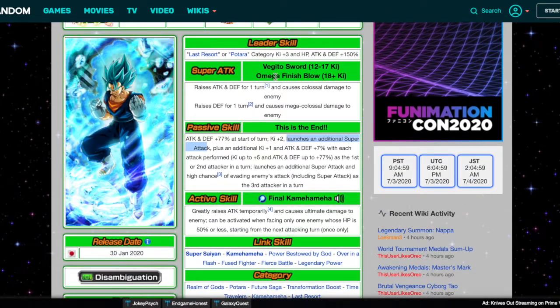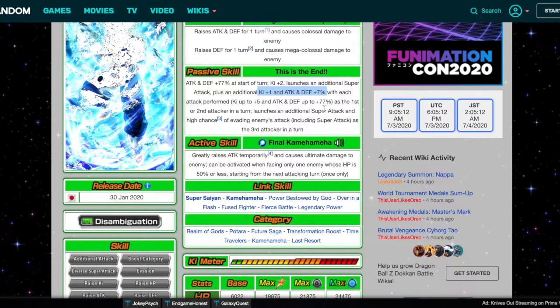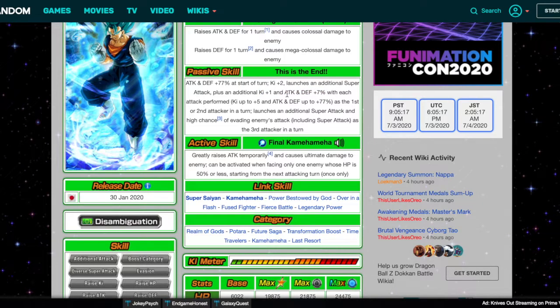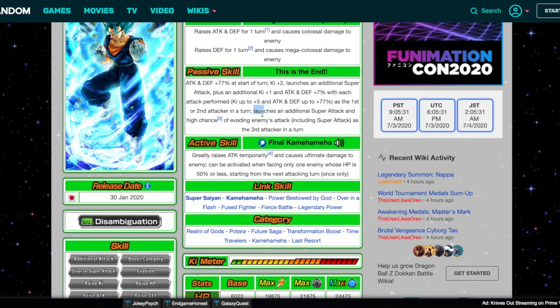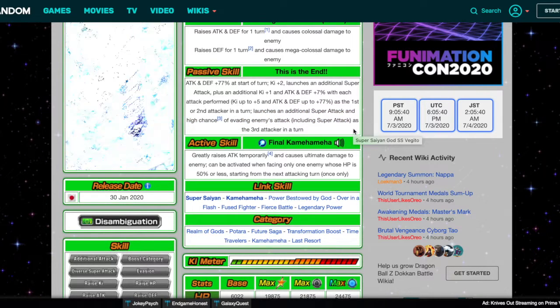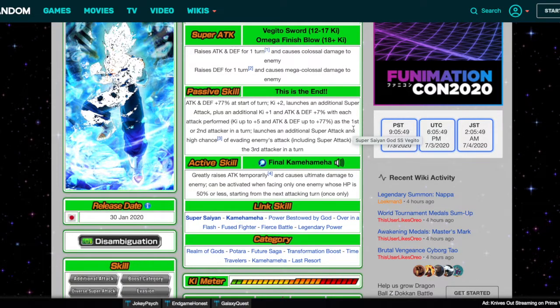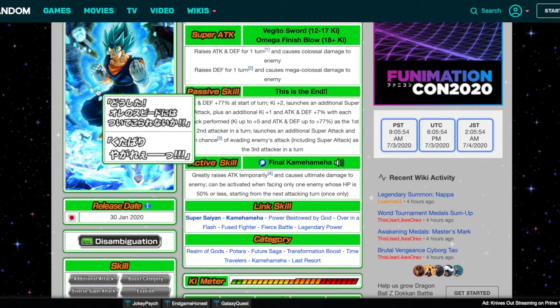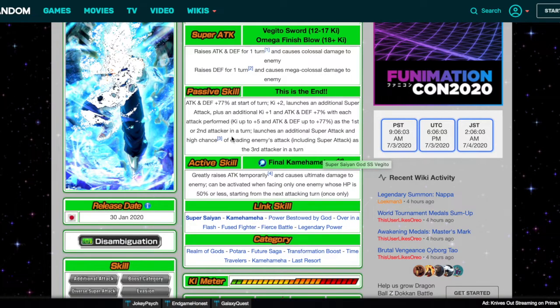So Vegito Blue is doing 2 Super Attacks already. He also gets Ki+1 and ATK/DEF +7% with each attack performed, up to Ki+5 and ATK/DEF +77%. He needs to perform 5 attacks to fully build his Ki and 10 attacks to fully build his ATK/DEF stacks — that's why he's insane. As the first or second attacker, that's his kit. But if you have him in the third slot, he launches an additional Super Attack, has a high chance of evading enemies' attacks including Super Attacks — so in the third slot he's doing 3 Super Attacks. If you have additionals on him, potentially 4 Super Attacks per rotation. That's absolutely insane.